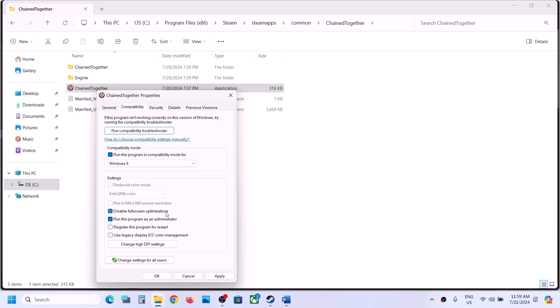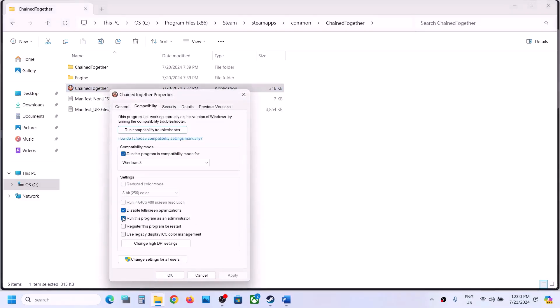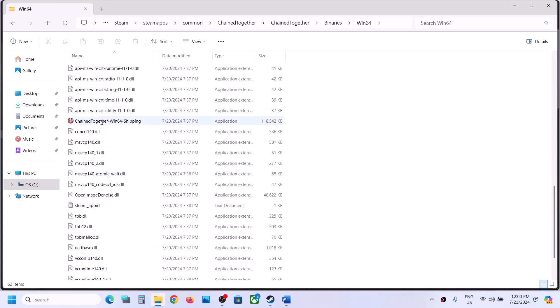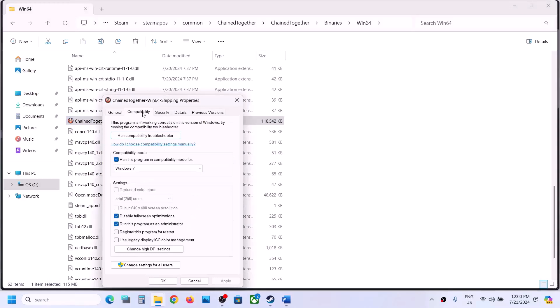If still not working, try enabling compatibility mode with Windows 8 and then disable full screen optimization on that EXE file as well. If none of these compatibility settings help, you can uncheck all the boxes, hit Apply, click OK, and then follow the next step.